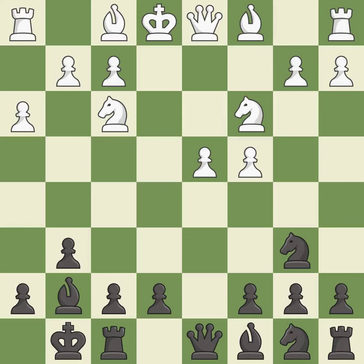Castling kingside tends to be safer because the king is further from the center. A bishop is developed off its starting square, getting it into the action. A knight is also developed off its starting square. It is the last book move.